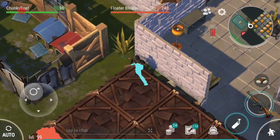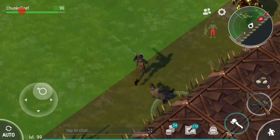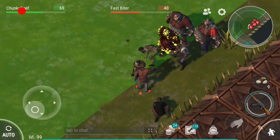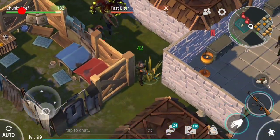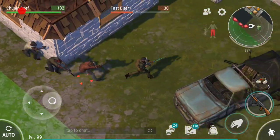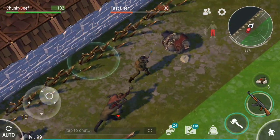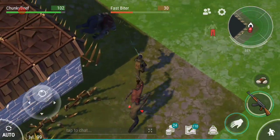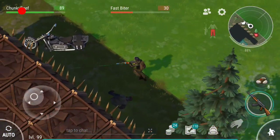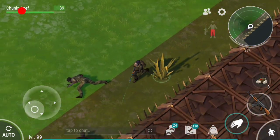I noticed right away that some of the things in this base were a little bit different than what she had. For example, there was a tree growing in the center area on her run and she had to chop it down to get the chest, but I did not get the tree. I also noticed that some of the loot inside the chest was slightly different. Since the raids have started sucking I've started going to YouTube more often, so I'm noticing the differences in the bases - it's interesting how there are little changes.